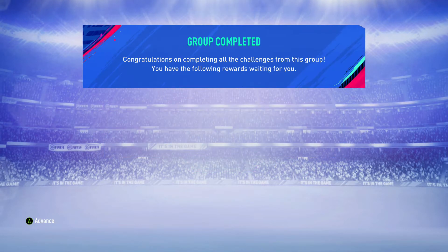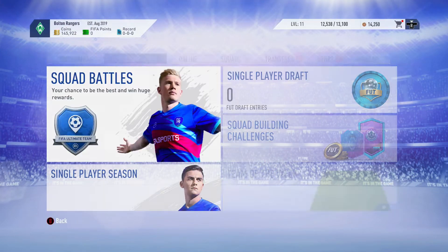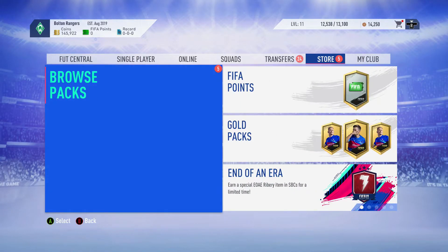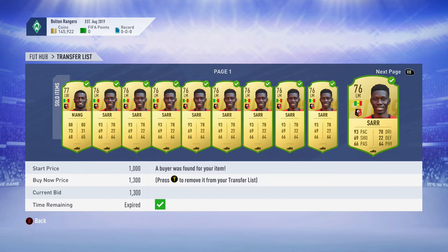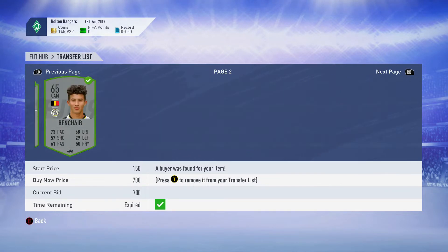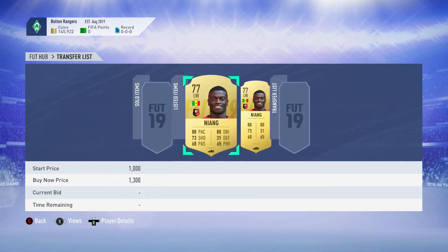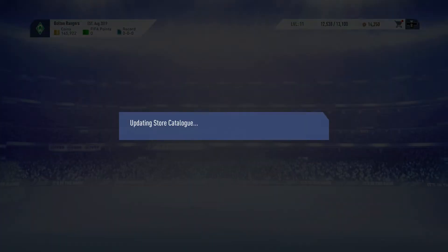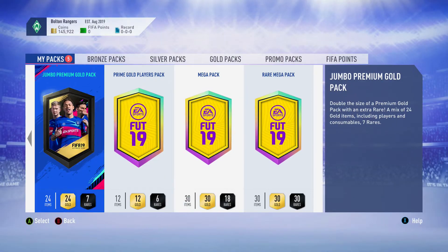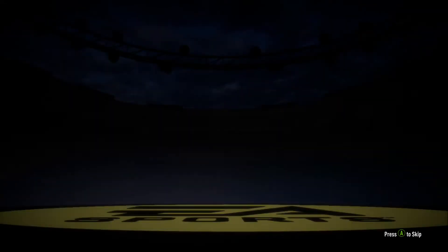There we go guys, we're gonna jump into these packs. After these, we're gonna do a little bit of trading depending on what we get. Now that I showed you what's on the transfer list, we are gonna clear it. The special card we packed in the last episode — Jao Matinho Team of the Season — did sell for about 25k. So here we go, we're gonna jump into these packs, going worst to best. Jumbo Gold Pack here — we're not gonna get anything out of this. Hopefully we just get some non-rare players.